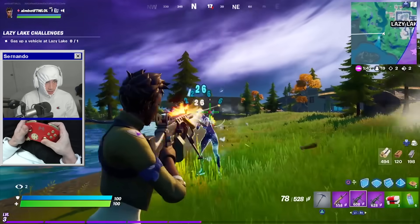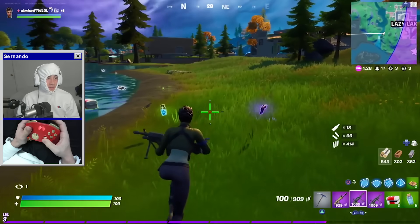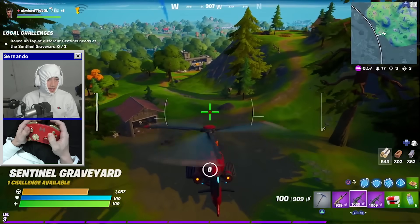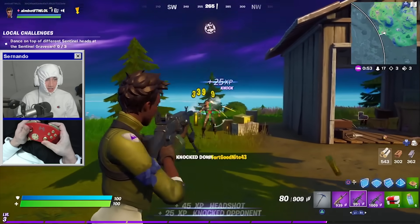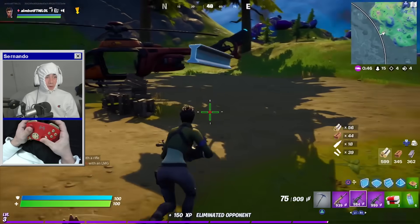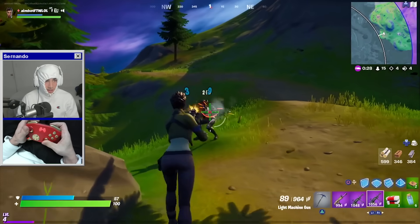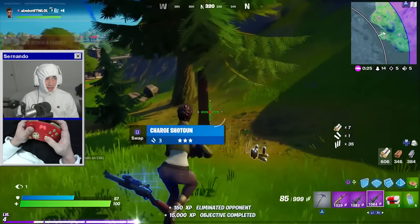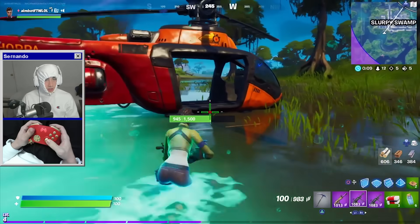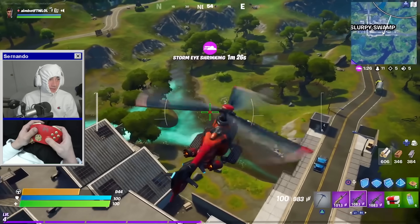Oh, we got a galaxy skin, guys! This kid literally paid hundreds of dollars for a skin just for me to absolutely destroy him. Now you guys are probably thinking, Sernando, why are you using such a cheap setup? Guys, that's the point — we're doing this to become a cheater. I can literally keep spraying and spraying all I want. These kids are literally replenishing my ammo. This kid was trying to destroy my helicopter. My helicopter is not part of this, bro. Bro, this thing is so overpowered. Now I know why Fortnite kicked me out of the game.